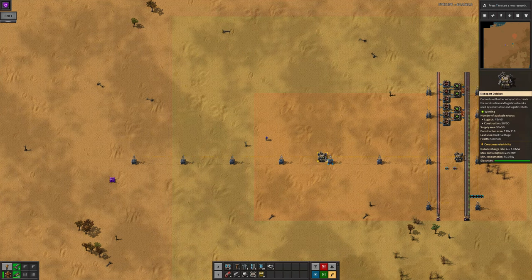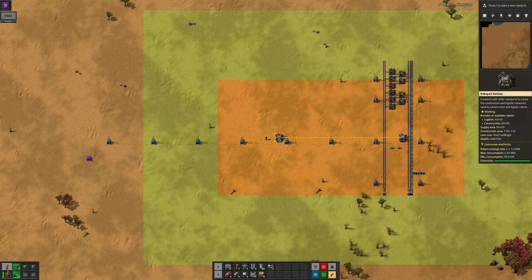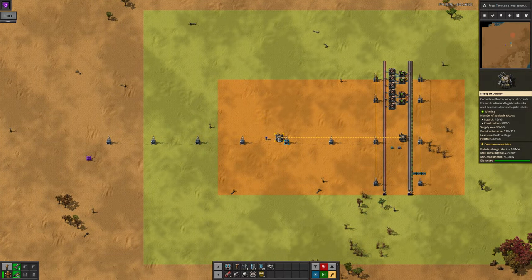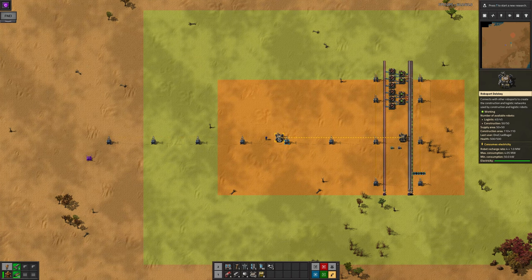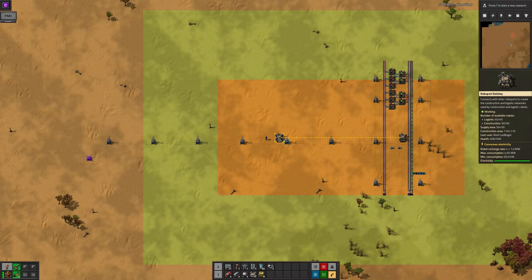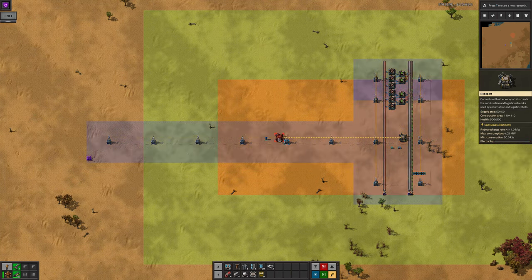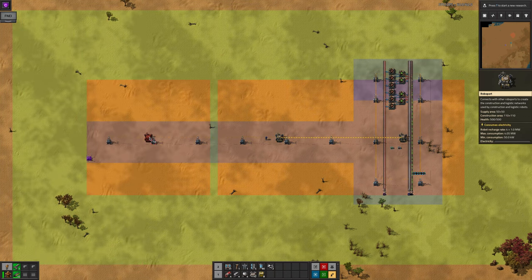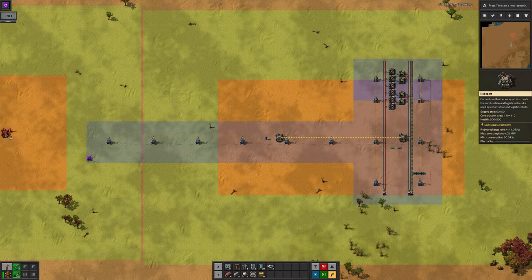You'll also notice that there are two highlight colours that show when you mouse over a roboport. The inner orange area shows the logistics coverage of the roboport — this is the area in which the bots will interact with chests and with the player. The outer green area is the construction coverage — this is the area in which the robots will attempt to build blueprints. When you place roboports at their maximum connected distance, the orange areas will just touch, but the green areas will overlap.